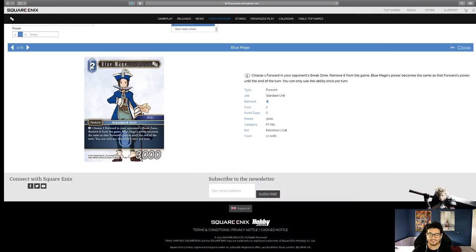We have Blue Mage — two cost, standard unit forward. Choose a forward in your opponent's break zone, remove it from the game. Blue Mage's power becomes the same as that forward's power until end of turn. You can only use this ability once per turn. A lot of issues are being addressed in this set — the main one is that every color now has removal from the break zone, and it's very, very refreshing.